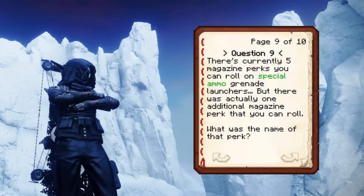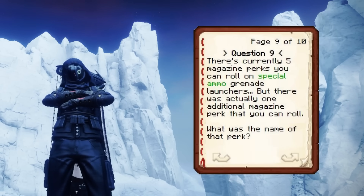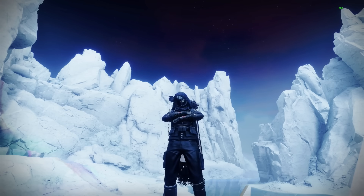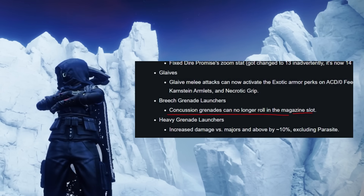Question nine: there are currently five magazine perks you can roll on special ammo grenade launchers — Blinding Grenades, Spike Grenades, Proximity Grenades, High Velocity Rounds, and Implosion Rounds. But there was one additional magazine perk that you could roll. What was it? I have no idea. It's called Concussion Grenades. It functioned similarly to Blinding Grenades in PvE but was worse — it didn't have the blast radius that Blinding Grenades provides, so Bungie decided to just remove it from the game.